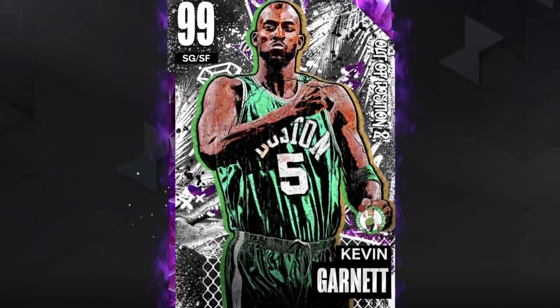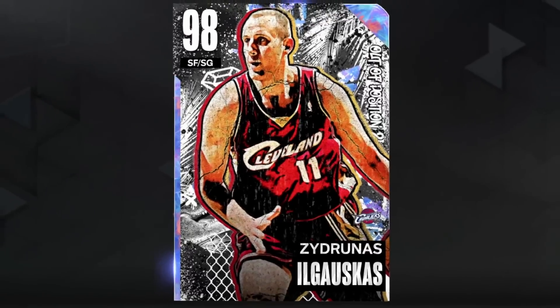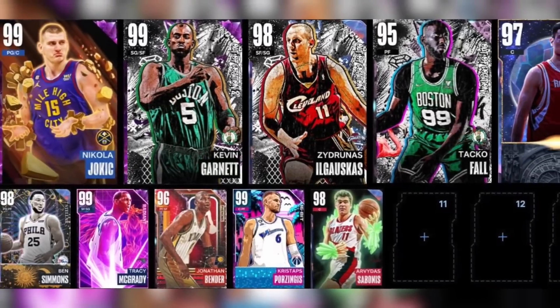They released an out-of-position shooting guard Kevin Garnett, a point guard hero Nikola Jokic, and a small forward Big Z, allowing you to have a full team of seven-footers. That's why it's literally the end of my team — we're in the end game already.